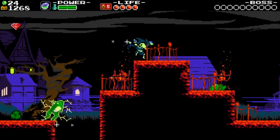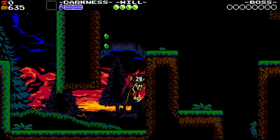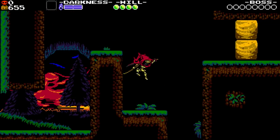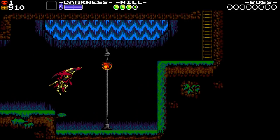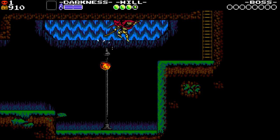Let's start with the mechanics. While Plague Knight had you launching yourself high into the air with potions you've concocted, Specter Knight has the ability to cling to walls and climb them Ninja Gaiden style, as well as slash through enemies and objects either at an upward or downward angle depending on your position.